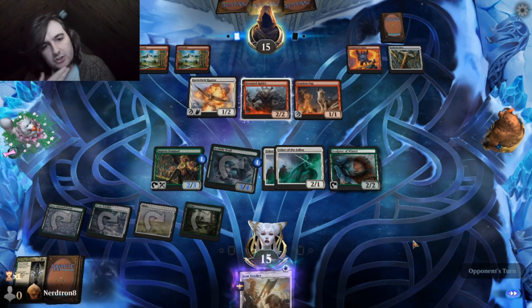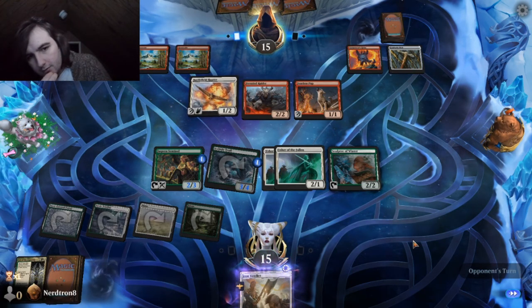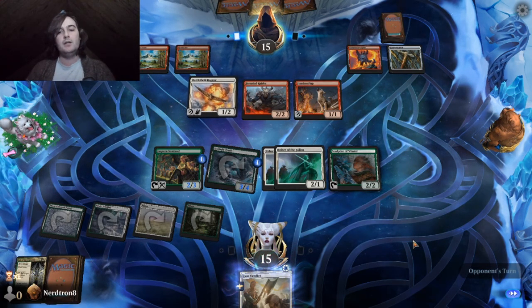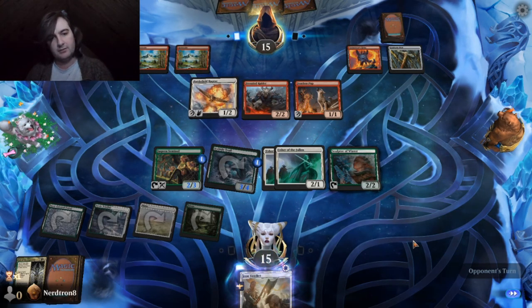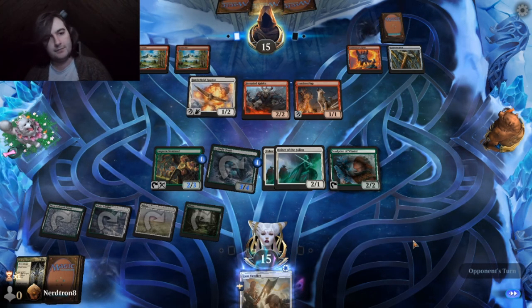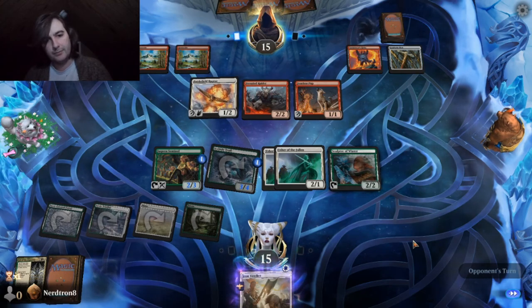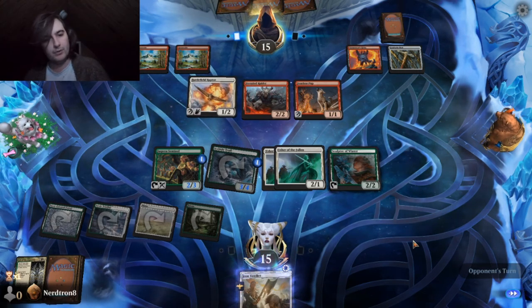Especially if they spend their turn just equipping a bunch of garbage. Like, if they go equip and then activate Fearless Pup, and then we just kill the Frenzied Raider, they're kind of just fucked. Every time they equip, it's just great for us.